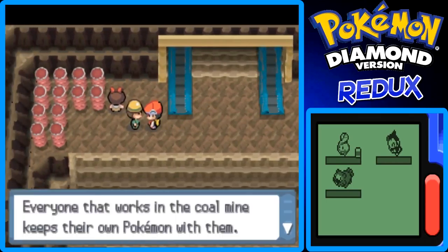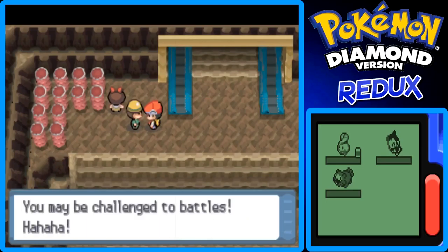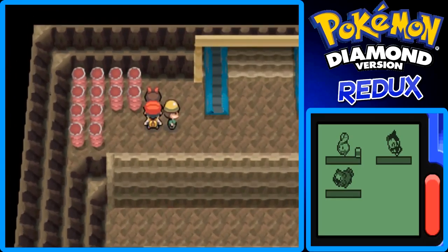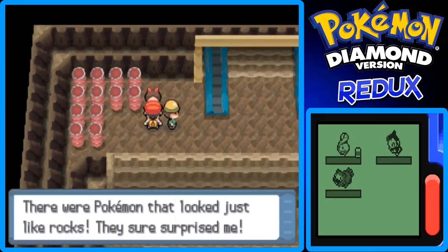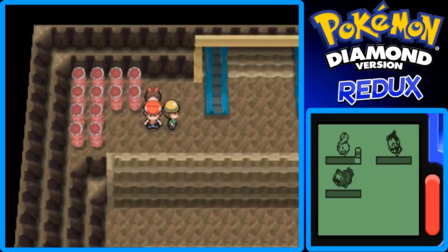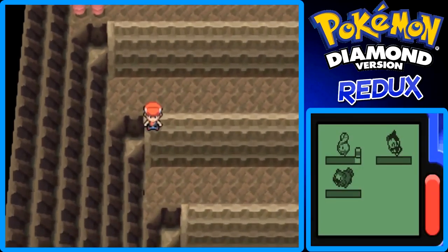Everyone that works in the coal mine keeps their own Pokemon with them — you may be challenged to battles. There are Pokemon that look just like rocks, and they sure surprised me, like Geodude for example. Speaking of Geodude, I just ran into one right there.